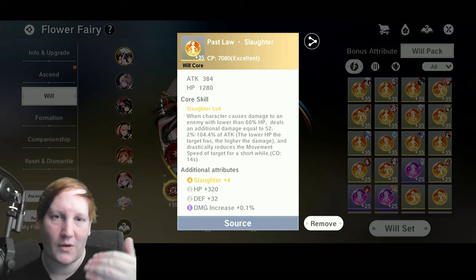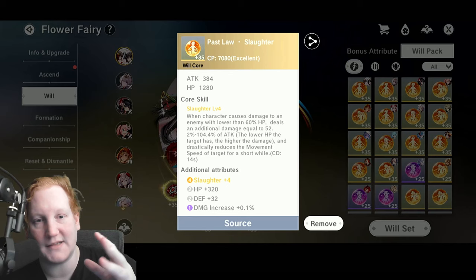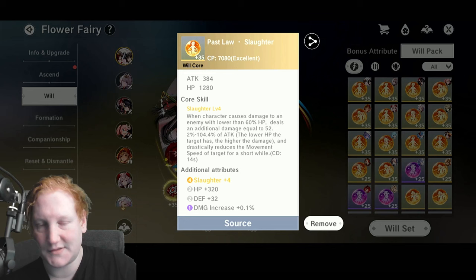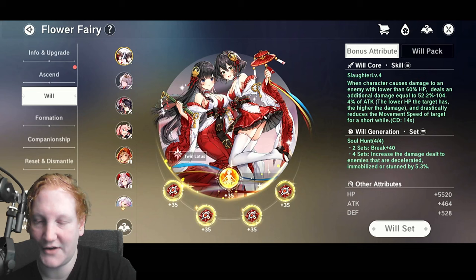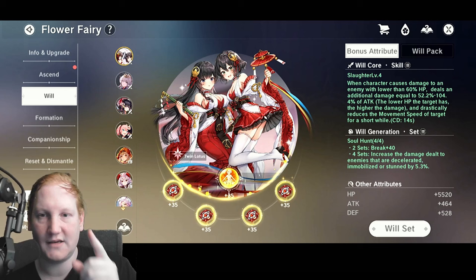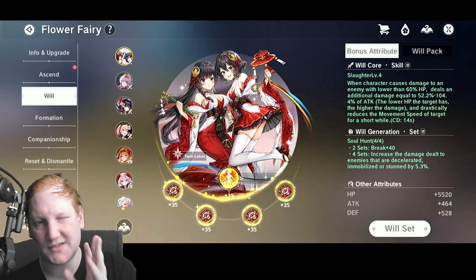What you're looking for is a Slaughter level five or six — level four isn't the greatest, it's just what I have right now. Back on the main page under Bonus Attributes in the top right, you'll see 'Will Core Skill: Slaughter Level 4.' There's a hamburger menu next to the word Skill — if you click it you get a skill preview.